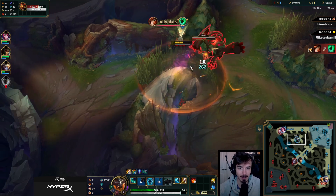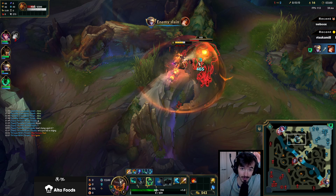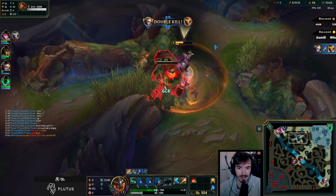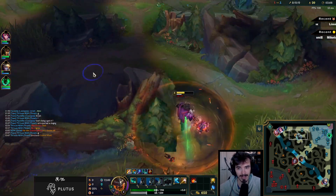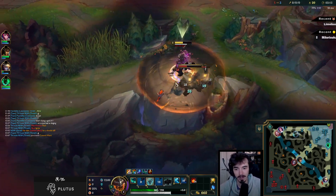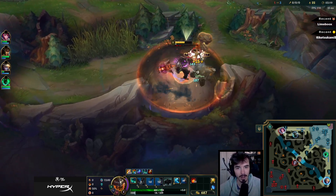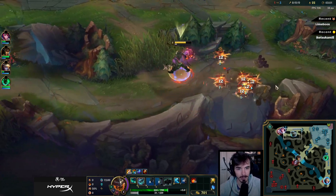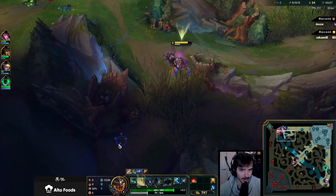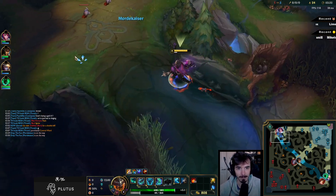A piece of advice for clearing as Mord as well: your W, you can activate it to give yourself a shield. You can then reactivate it to heal yourself, but you only heal for a percentage of what the shield would give you. So if you're just using it as a shield, you're gonna save more health than if you use it as a heal. Only use it as a heal if you're between camps and the shield will expire anyway — while you're still clearing, I would not be doing that.